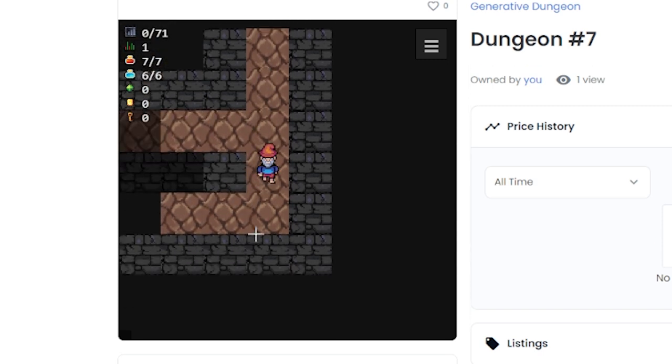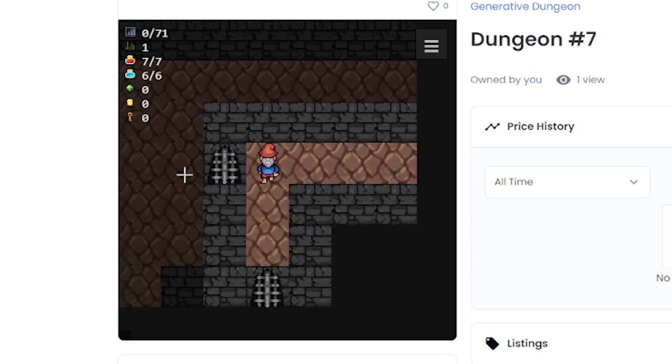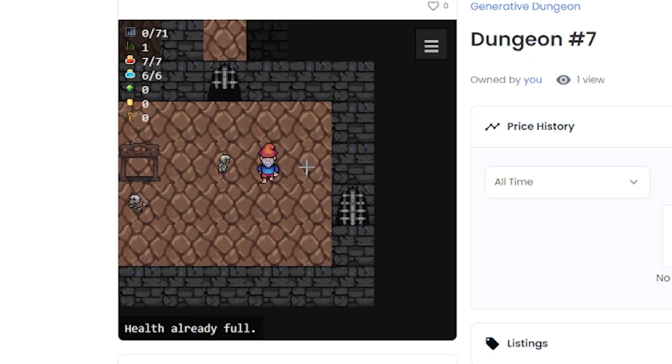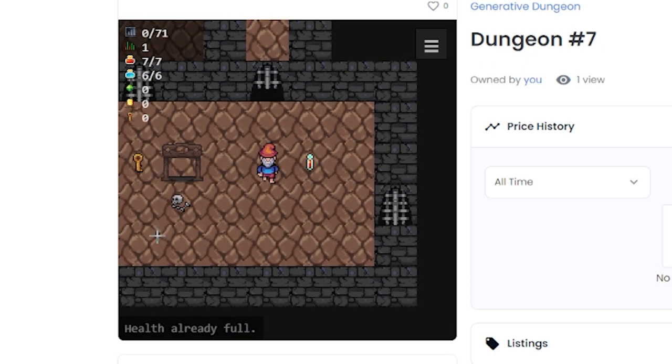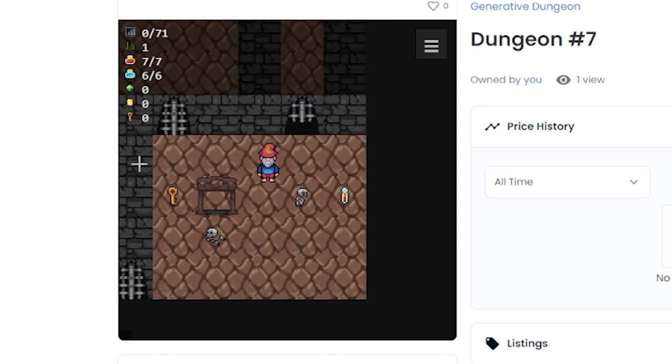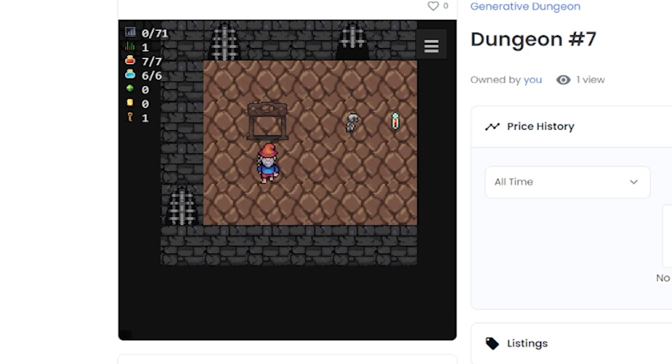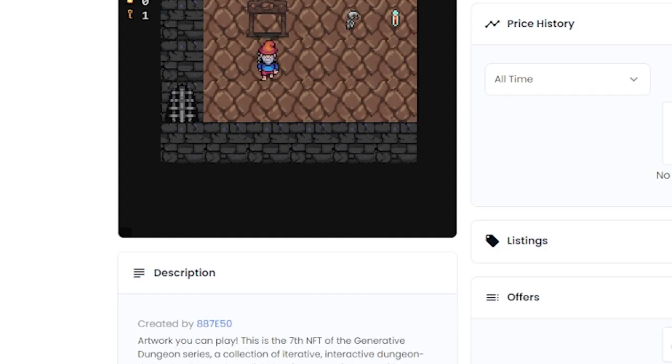I don't want to spend too much time on this because I could sit and play forever. I get to pick up different pieces, it shows your health — this is giving me Zelda vibes, which I absolutely love. I'm glad I went half-screen. Let's take a look at some of the properties.